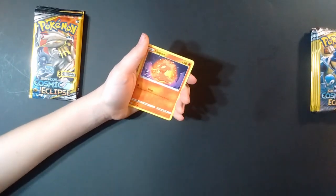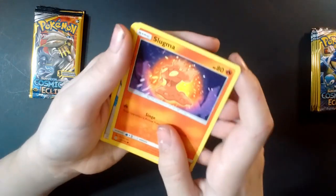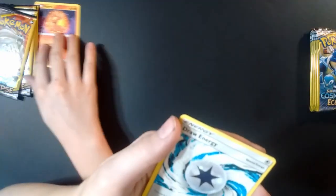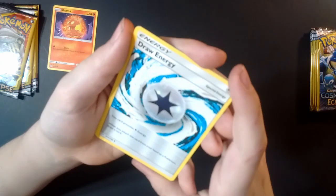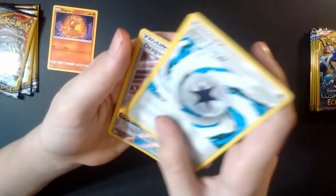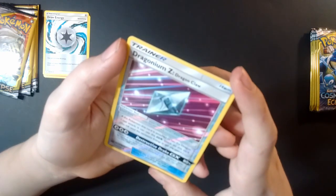Okay, so first we're going to start this off with a Slugma — a very cool fire card! We have a Draw Energy: this card provides colorless energy; when you attach this card from your hand to a Pokémon, draw a card. Nice! And a reverse holo Dragnum Z or Dragon Claw — I'm not sure what that is.